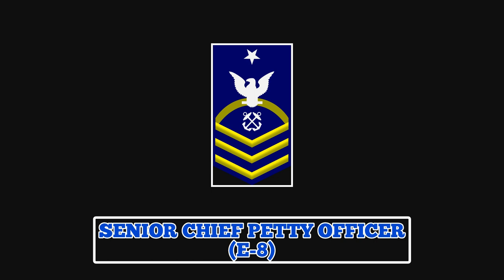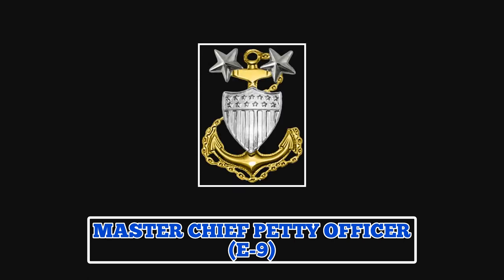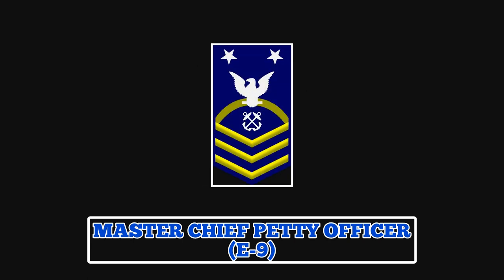Next in order of seniority is Master Chief Petty Officer. They wear a sleeve insignia featuring two stars, a perched eagle, a specialty mark, three chevrons, and a rocker. Their collar insignia consists of a gold-fouled anchor, a silver superimposed Coast Guard shield, and two silver stars. Master Chief Petty Officers are technical experts in their fields and have highly developed leadership skills.